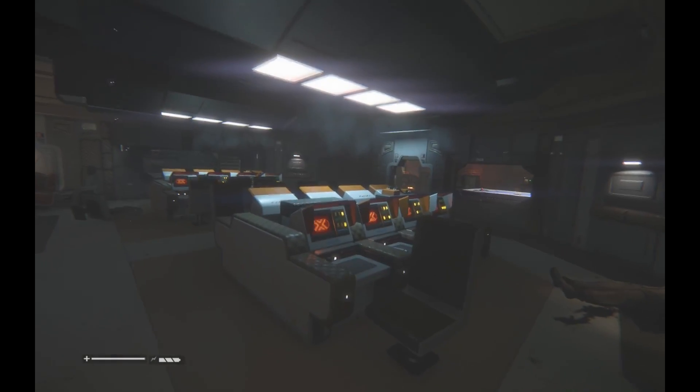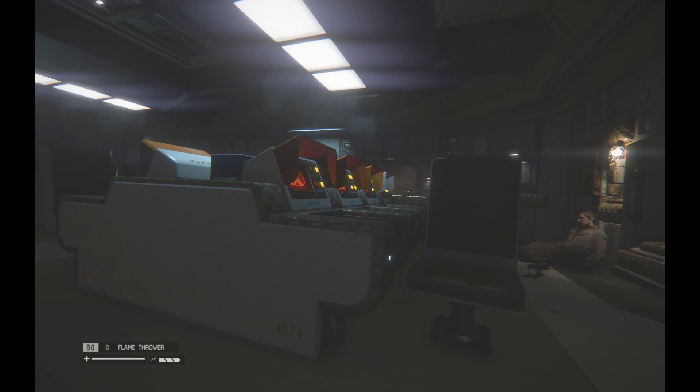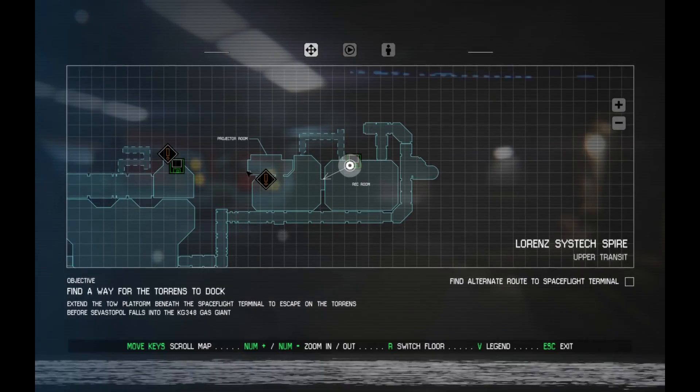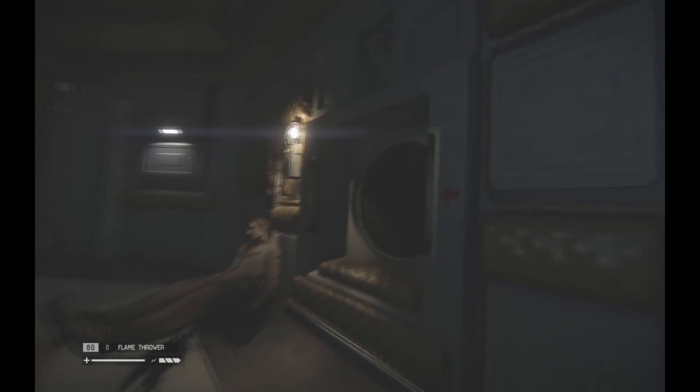Here he comes again. I hear him but I don't see him. Oh — compound B, I didn't see that before. So now what am I supposed to do? I'm still supposed to find an alternate route to the spaceflight terminal. There's something I'm supposed to do right here. Back to the vent.